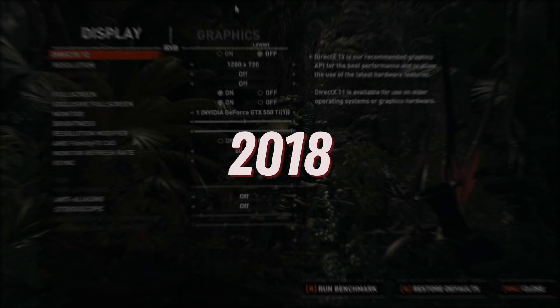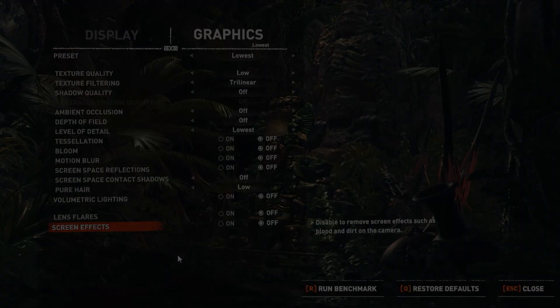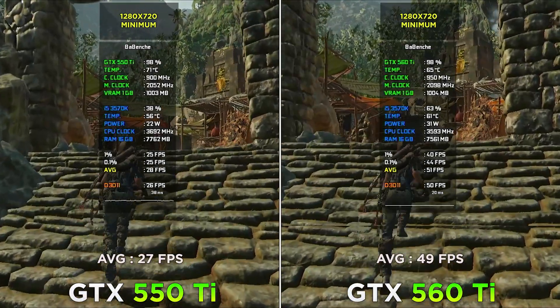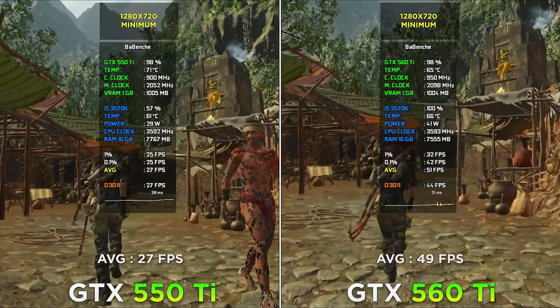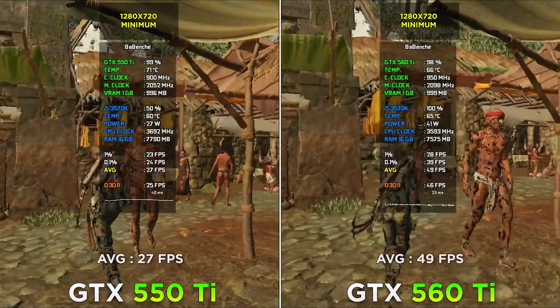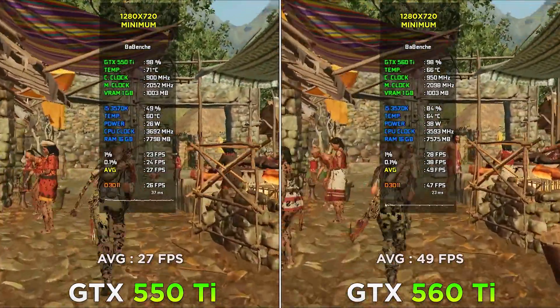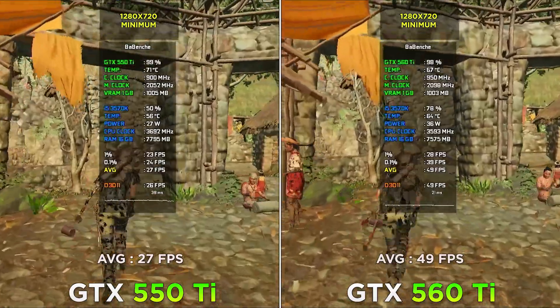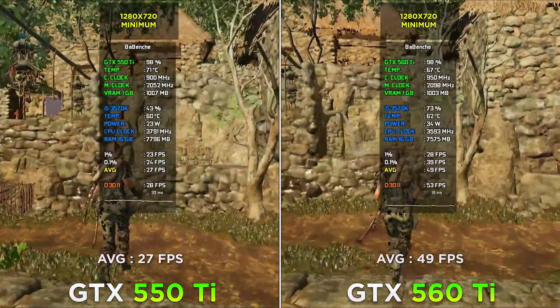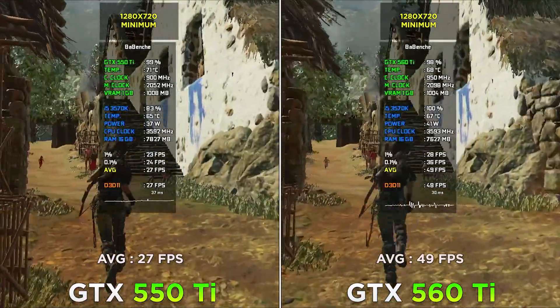Shadow of the Tomb Raider at 720p minimum settings. Welcome to 720p gaming. It's stunning that this 2011 mid-range GPU — the 560 Ti — can run a 2018 graphically demanding game at 40-50 FPS, enough to complete the whole game. As for the 550 Ti — yeah, that hurts.